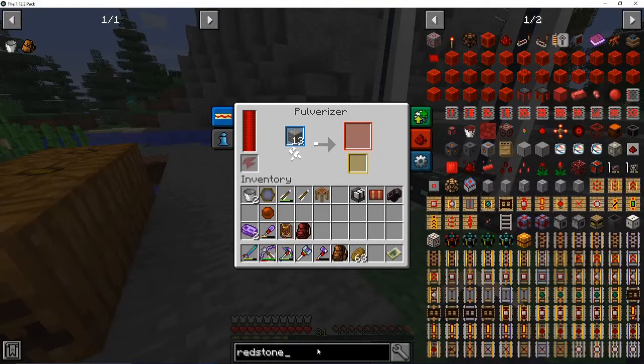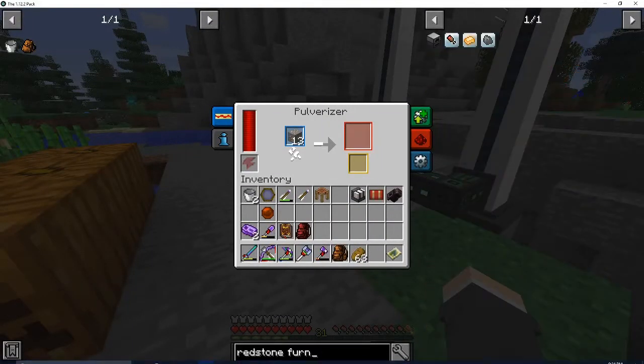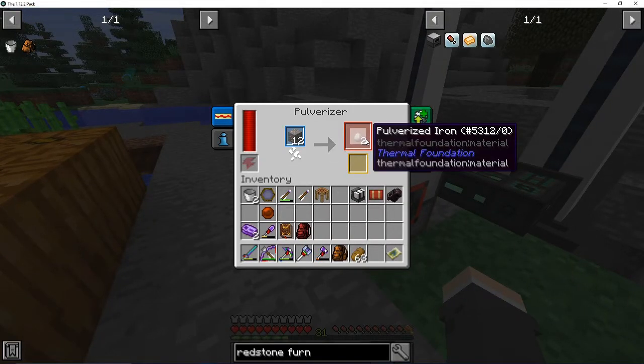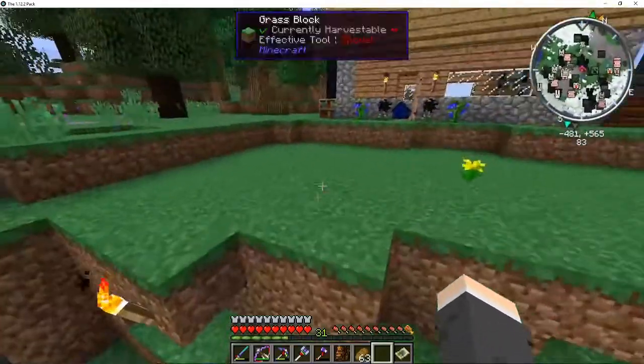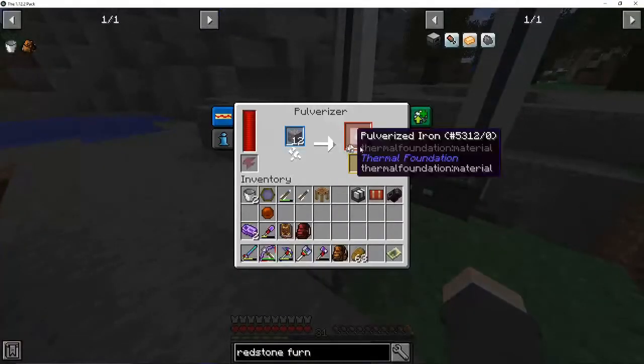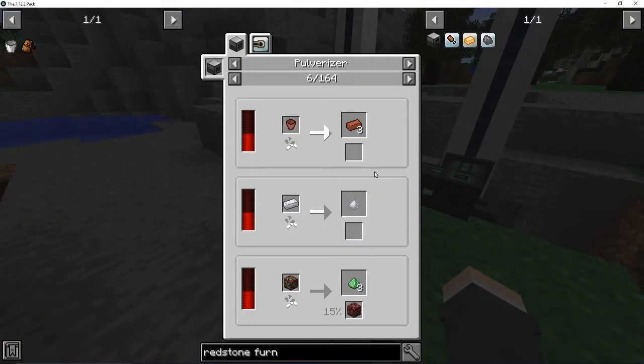And let me find this thing real quick while this is working. There we go. Redstone first. But this thing pulverizes it, and it will give me two pulverized iron. Which is amazing. And in iron's case, like, each ore has a different set. But in iron's case, it has a chance.